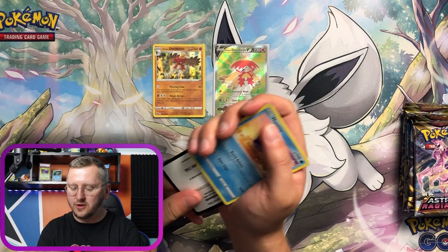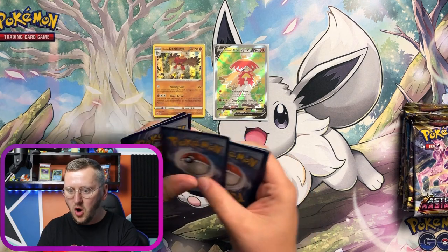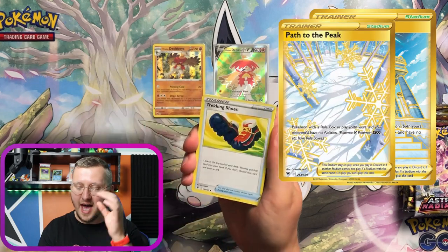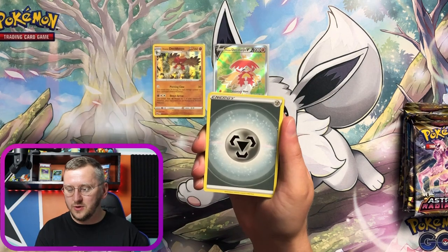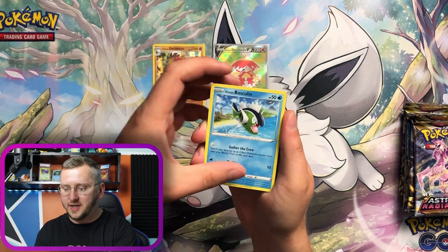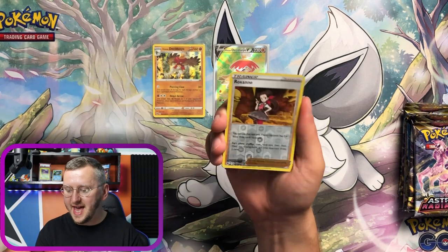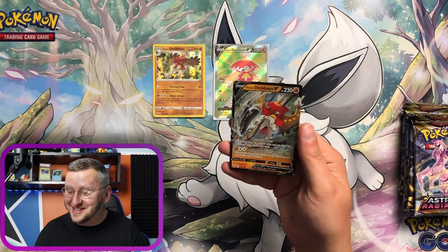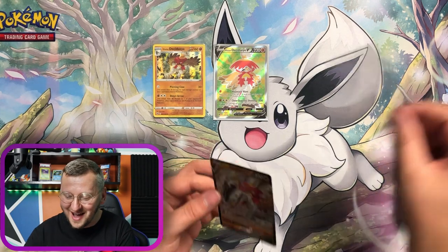There are so many gorgeous cards in here and I still need some of the gold cards in this set, so I'm hoping to pull them today. There's a gorgeous Temple of Sinnoh and a Path to the Peak I'm hoping to get. Here we go — Dartrix, Zubat, Energy, Mountain, Skarmory, Hisuian Basculin, Hisuian Voltorb, Glameow. We have Roxanne as our Reverse Holo and a Hisuian Decidueye V — this is definitely a Decidueye opening, guys!